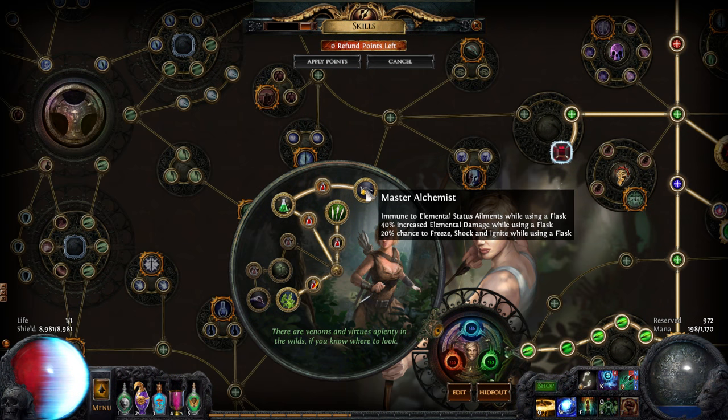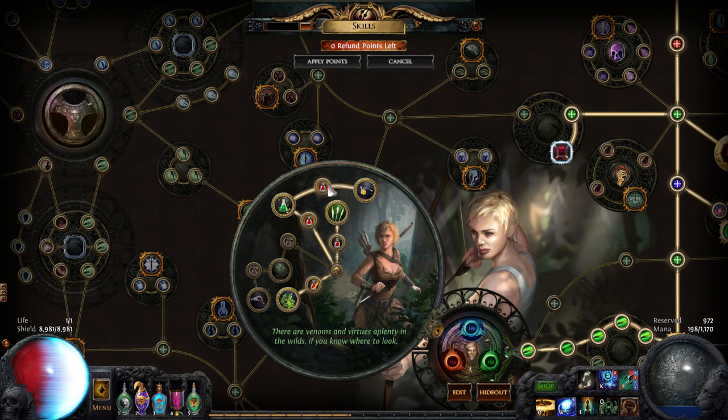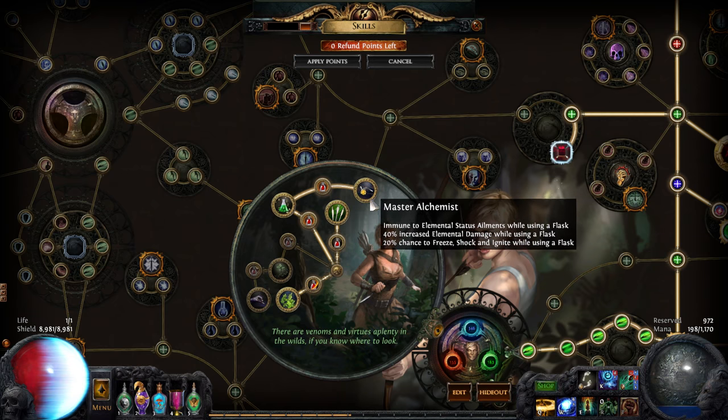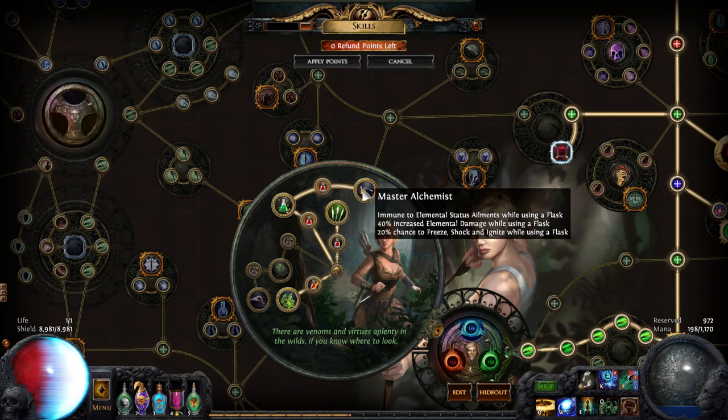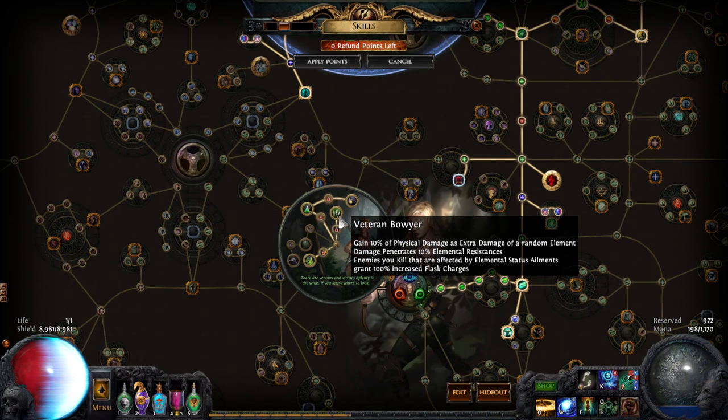You're also immune to status ailments, which is actually really good this league because there's a lot of really annoying breaches - this is the breach league, by the way. You also do increased elemental damage, which is good for this build since I'm about half and half elemental and physical. And the last one is reduced elemental damage taken. This one's just kind of a meme node - what else am I going to go into? But this one is really good, and all this stuff helps with stacking elemental on top of physical, which is amazing.